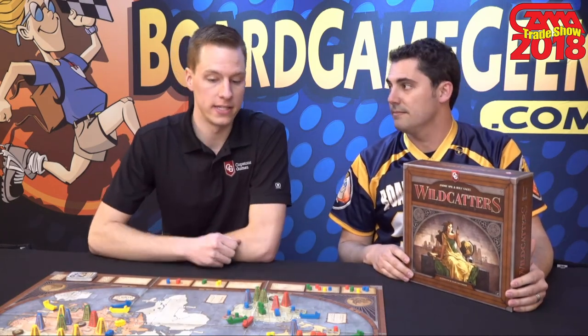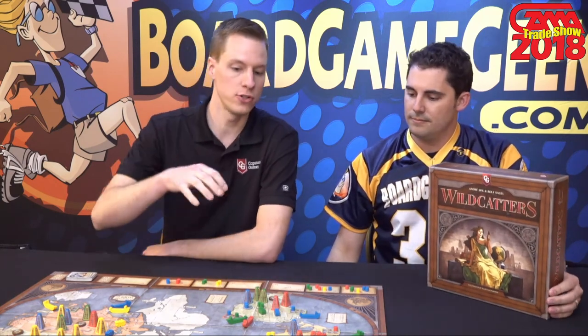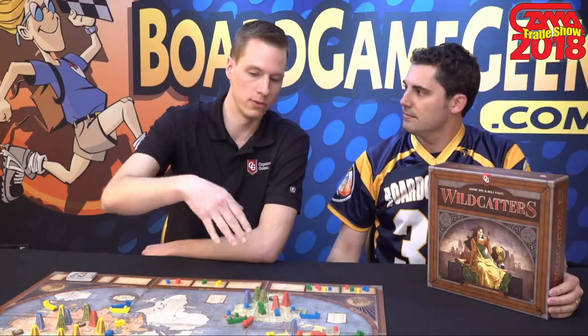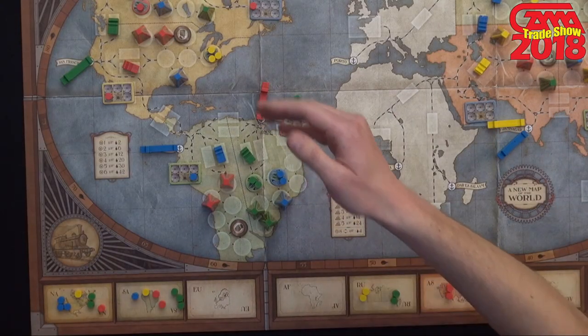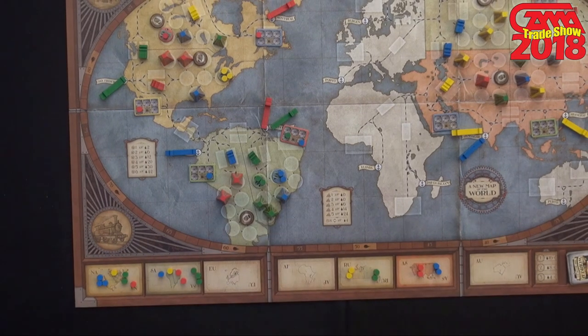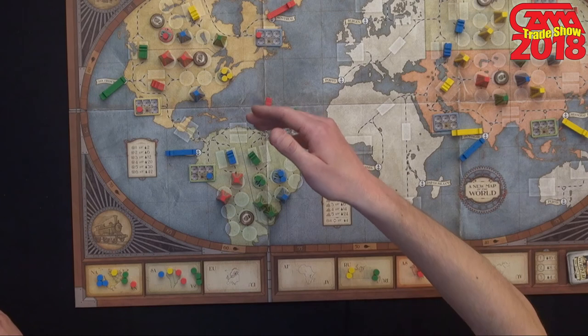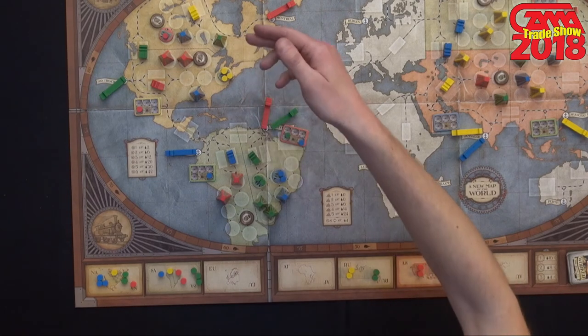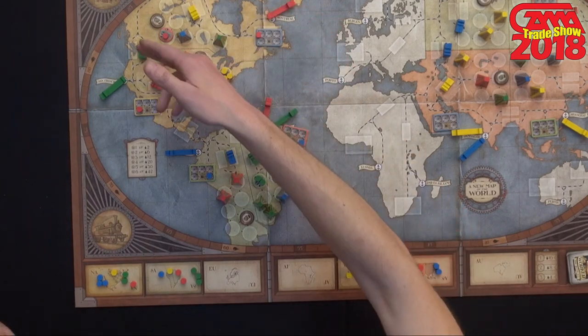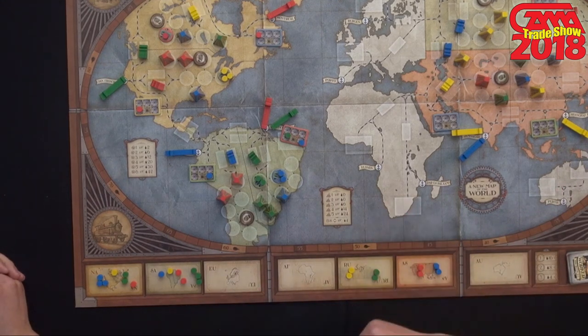In Wildcatters, everybody is an oil baron at the dawn of the oil industry, and what you're trying to do is dig for oil throughout the world. Your goal is to deliver the most oil to the various regions around the world. You're going to need to build an infrastructure of drilling rigs, pump jacks, tankers, trains, and refineries in the various regions to help you accomplish that goal.